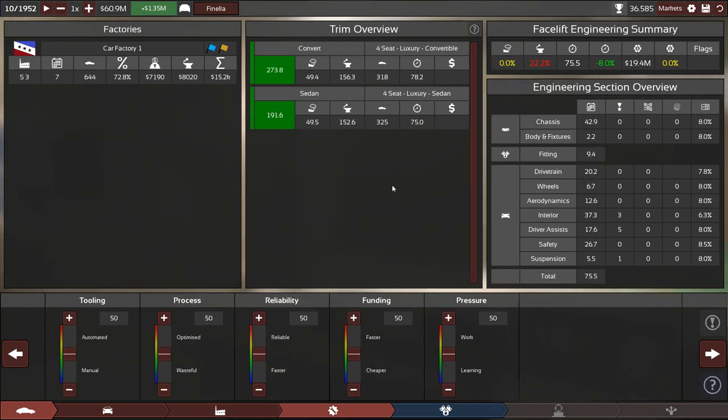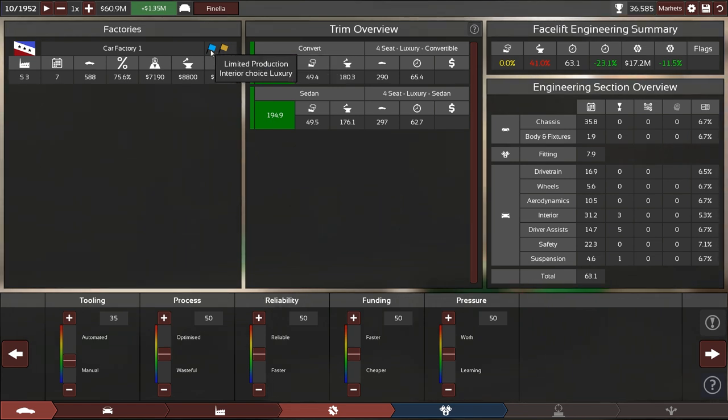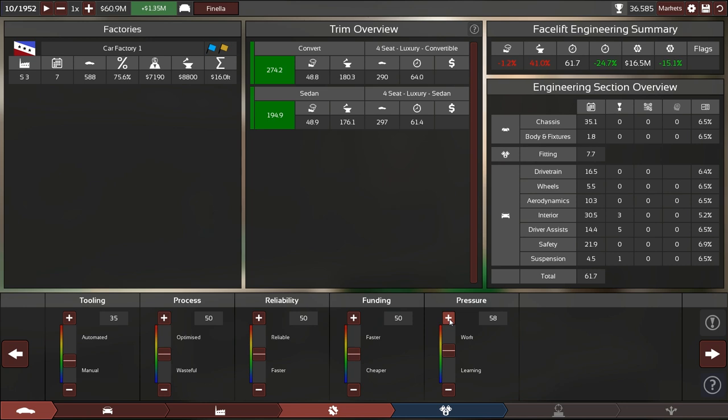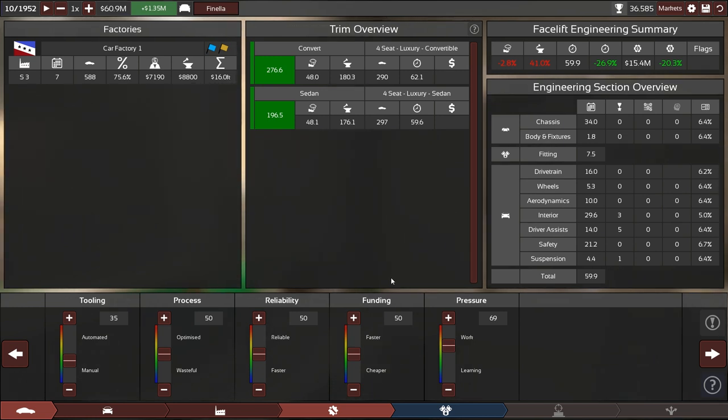I don't think we need to change the engine factory much. Base time is 75 — let's try to get it to 60. If we lower this to 35 we're almost there, and this only costs 16k. That's quite cheap. Do we want to cheap out on reliability? Maybe just put some pressure on them — that will be fine. It costs us 2.8 reliability, which I think is acceptable.